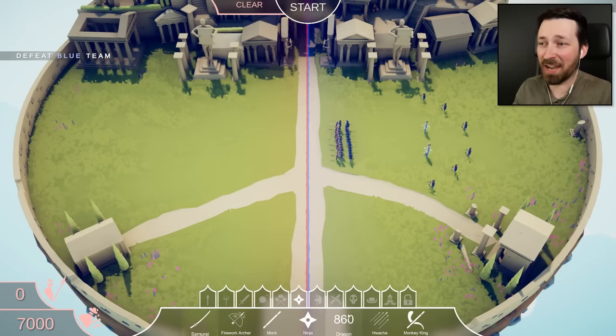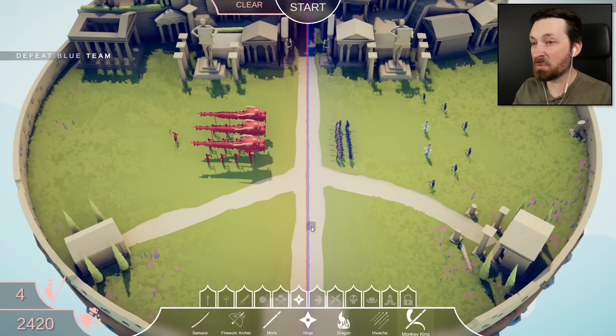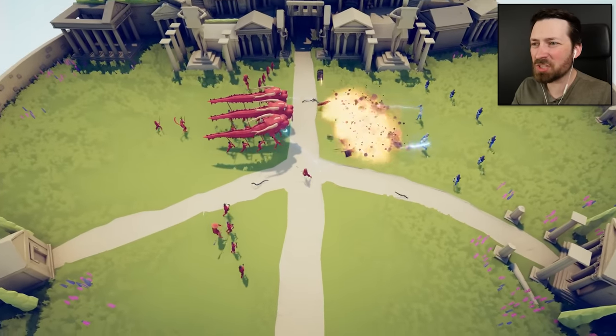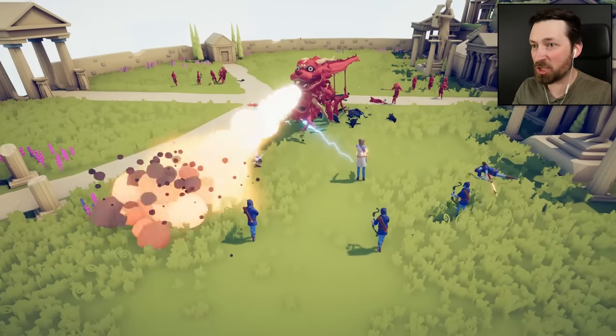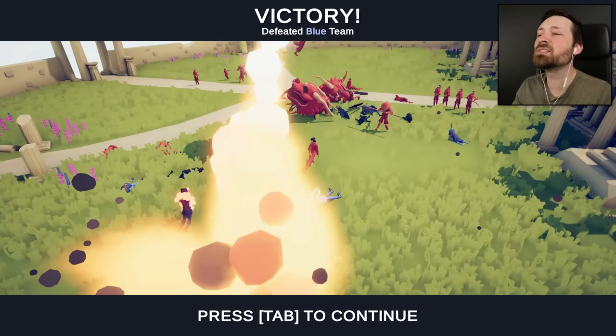You gotta wonder if we could just dragon our way through this again. I'm not sure if the dragon is effective against Zeus because the lightning could travel through all of the little flag bearer girls underneath. But we could also use the Monkey King. Maybe if I put samurai here and here, that'll take up the first couple of snakes and bolts. Then we could go with firework archers and monks. I'm just laying down a little bit of everything hoping something works. We should be able to torch these guys in the front — that's not a problem. Can we torch the gods? Yes! Oh my god, the dragons are so good. I love it.